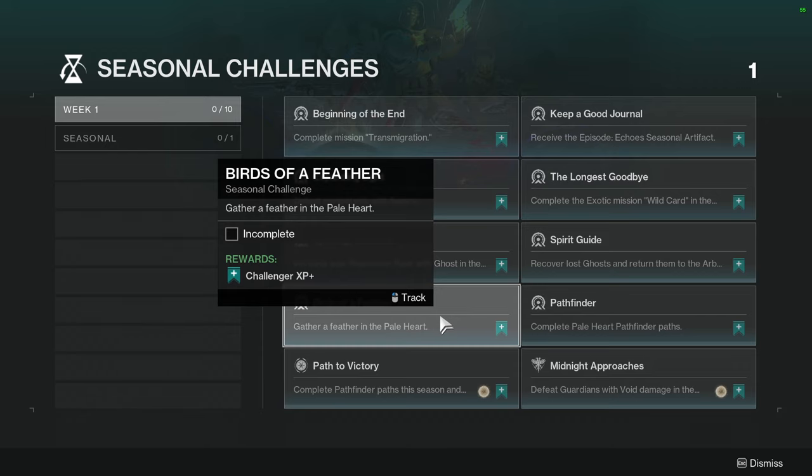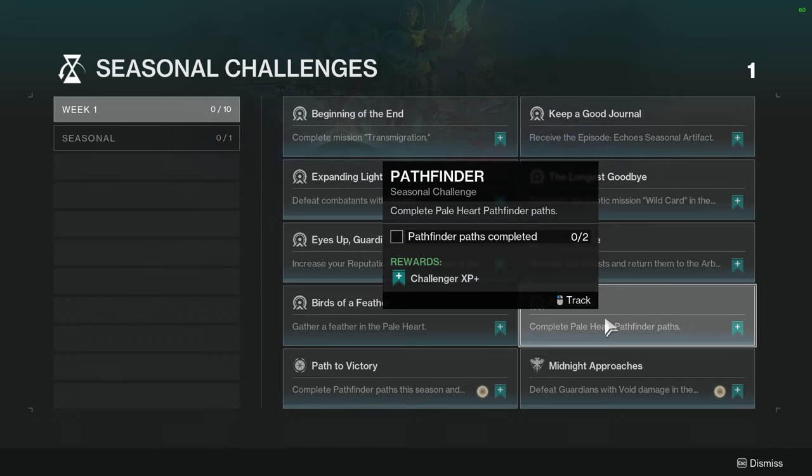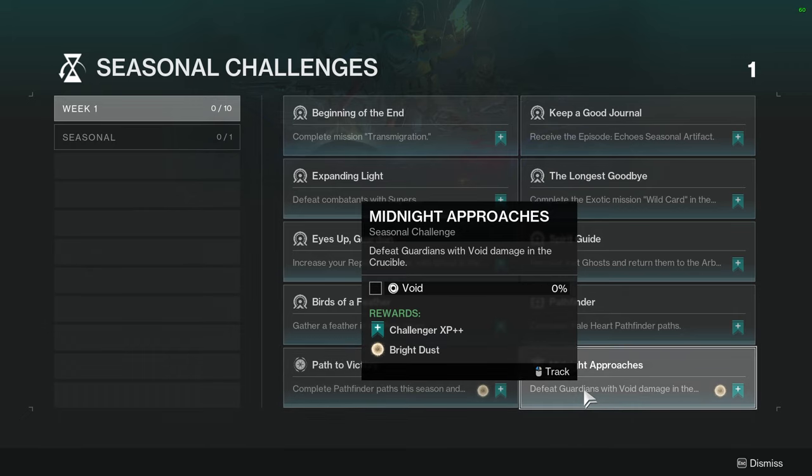Birds of a Feather — gather a feather in the Pale Heart. Again, collectible. Pathfinder — complete Pale Heart Pathfinder Paths. I don't know what this means specifically for the Pale Heart. Path to Victory — complete Pathfinder Paths this season and collect their pinnacle rewards. And then Midnight Approaches — defeat Guardians with Void damage in Crucible. Not hard at all.